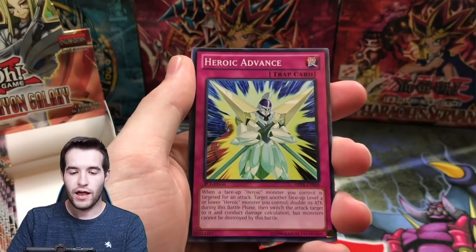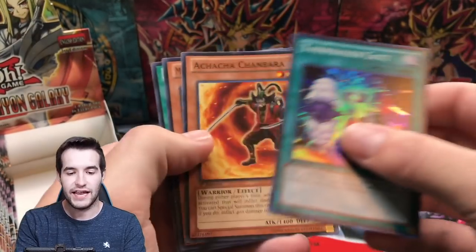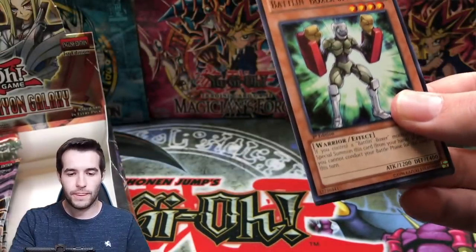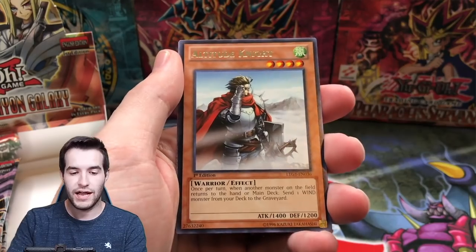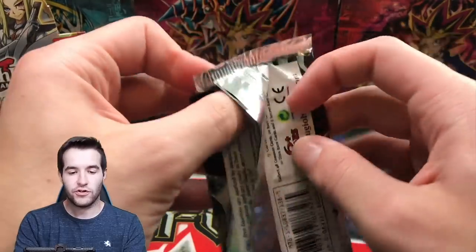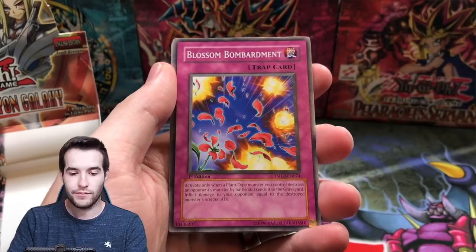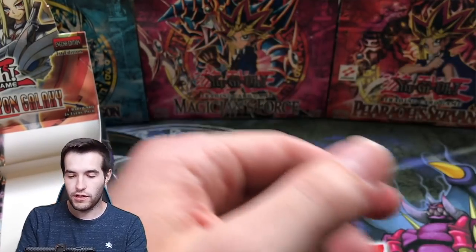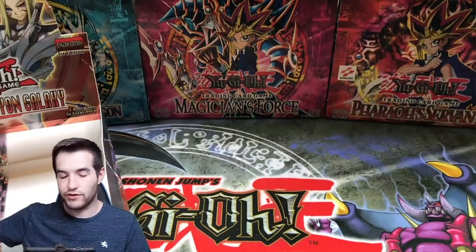Abyss Rising — still got several packs left. Let's see if we can pull something big like a ghost rare. I don't even remember what the ghost is in this set — I think it's like Number C something. Abyss Church and the Tannhäuser Gate. Lord of Tachyon Galaxy: Battle and Boxer, Spar, Counter Punch, Panther Shark, Aerial Recharge, Altitude Knight, and Hysteric Sign — that's not a bad one. Shining Darkness: can we get Black Winged Dragon in a better rarity? Blossom Bombardment, Linna, XX-Saber Boggart Knight — super rare, not bad.